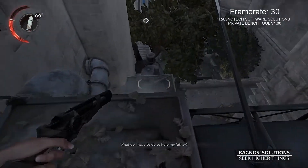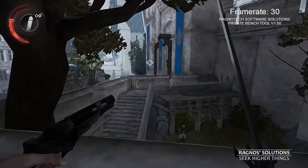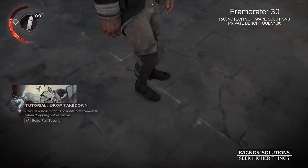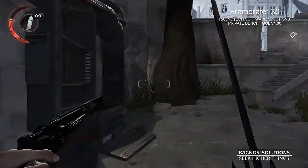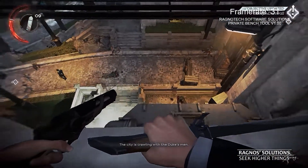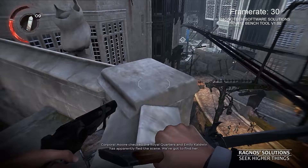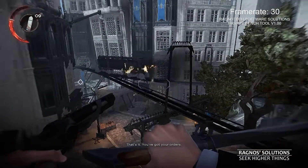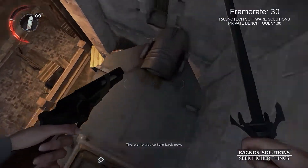I've got to get out of Dunwall. What do I have to do to help my father? What do I have to become? Traitorous dog. The city is crawling with the duke's men — I need to find a ship. Ramsey's dead. Corporal Moore checked the royal quarters and Emily Caldwin has apparently fled the scene. We've got to find her. Spread out and find the fugitive. We're in this with the Duke — sink or swim, there's no way to turn back now.